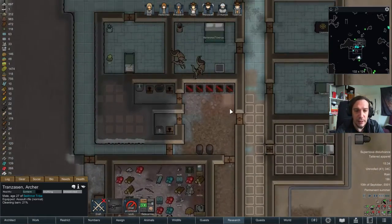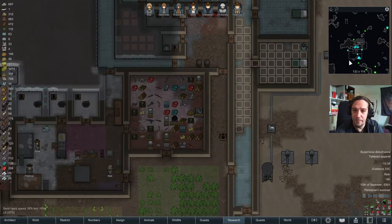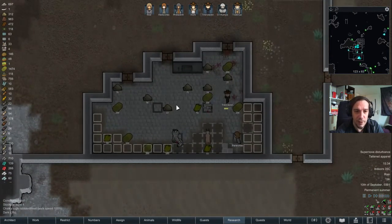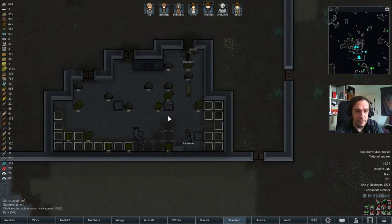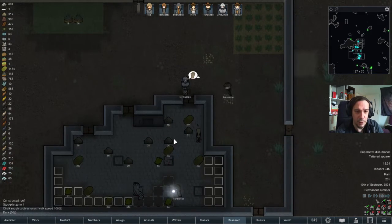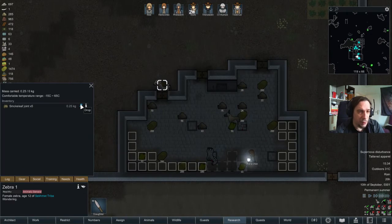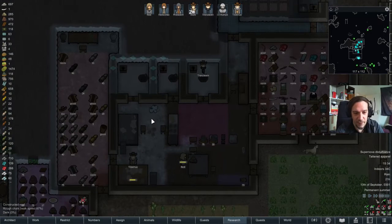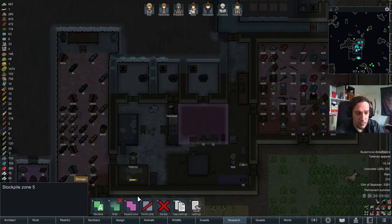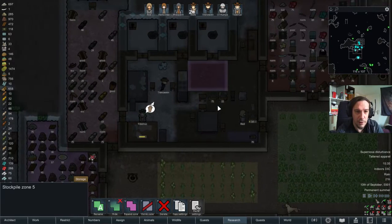I'm gonna be erasing the kibble work on this table because kibble will be made at this spot and only at this spot. What's the zebra having on its back? Some joints. I'm gonna shrink this zone a little bit so it's not interfering with our living area that hard anymore.